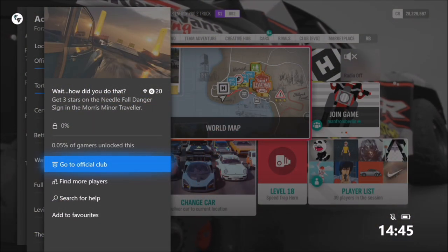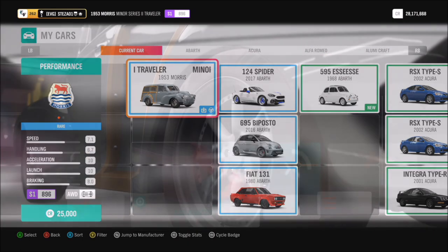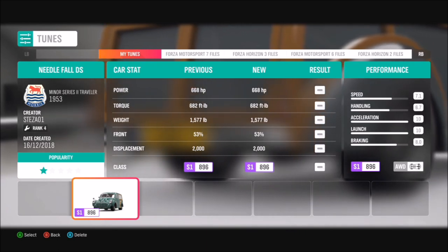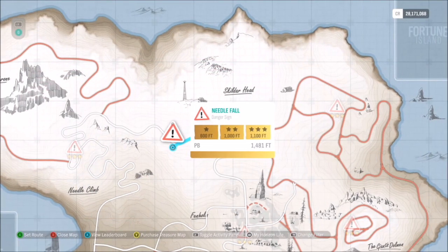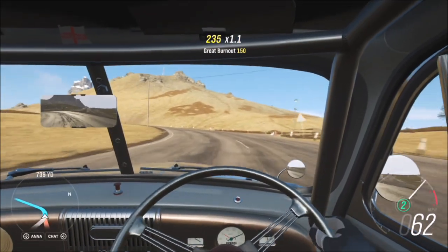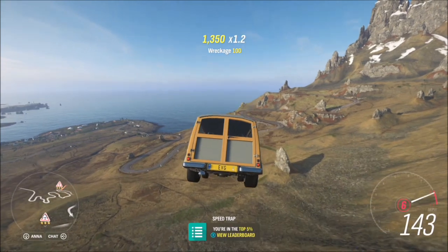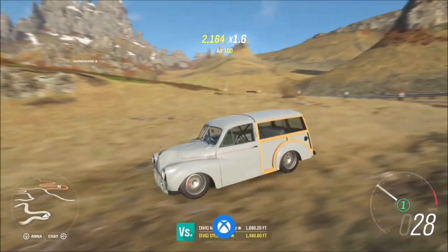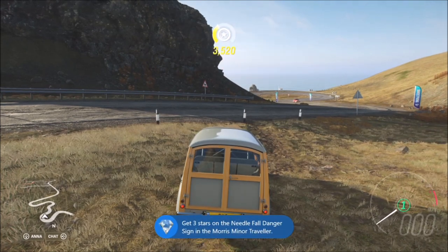The next one wants you to get three stars on the Needlefall Danger Sign in the Morris Minor Traveller — this one is very easy. You want the 1953 Morris Minor Traveller which came in the Fortune Island DLC. I've made a tune for it called Needle Fall Danger Sign. Here is the Needlefall Danger Sign at the top of the map — you need to get 1100 feet to get three stars. If you start with a decent run-up and hit it at around 155 to 160 mph, you will get it. I got 1153 feet — 53 feet over the target.